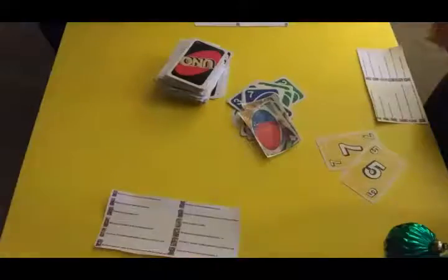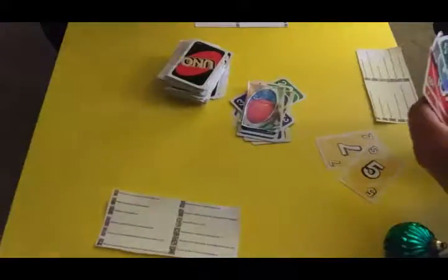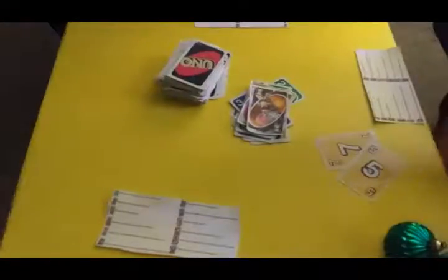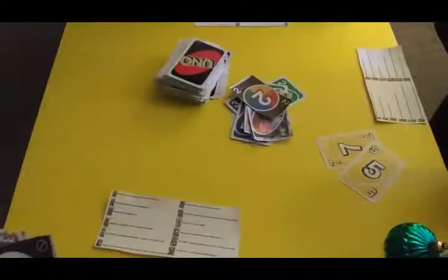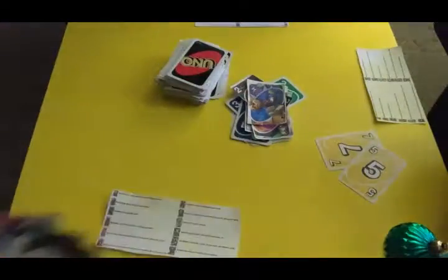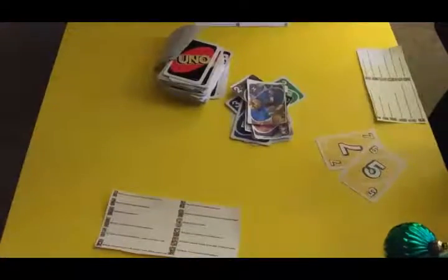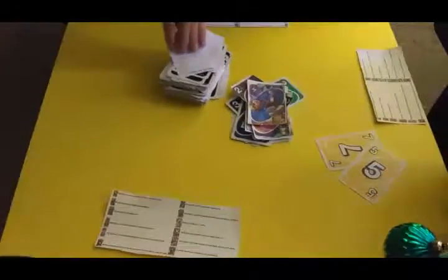My turn. He's got all wilds. Jonathan, show them your hand. It's your turn. What color is it? I have to draw two. You can draw two, or you can play this and make Leo draw four. There you go. What color do you want to change it to? Because you can change the color with that too.